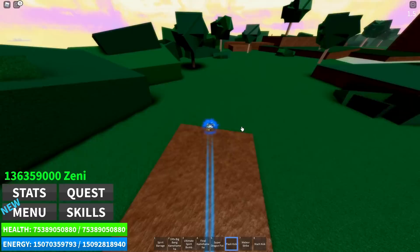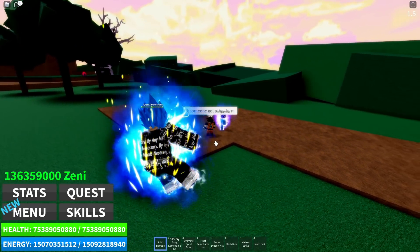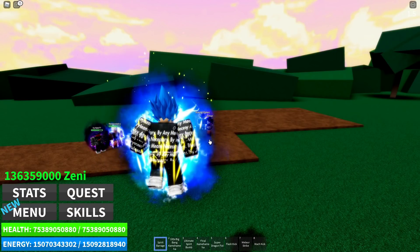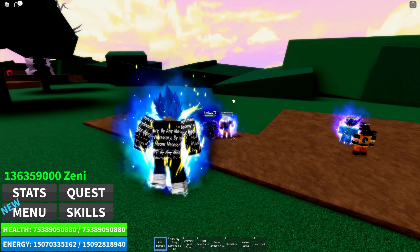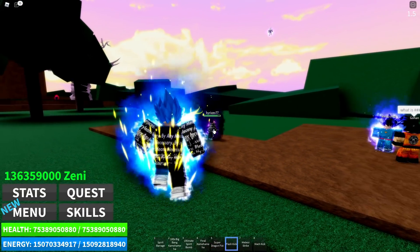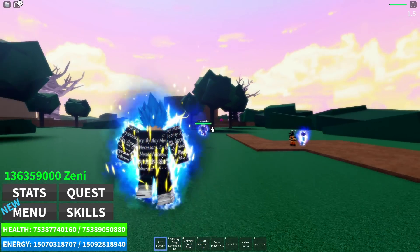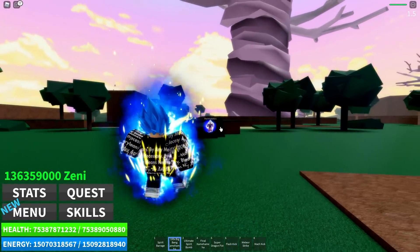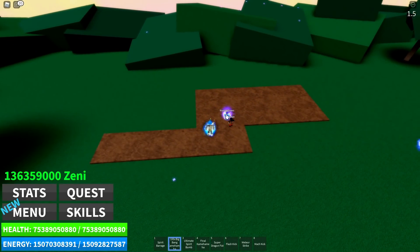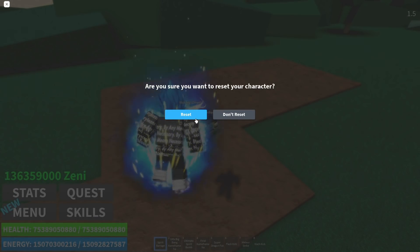Okay, we got this dude right here - this dude's about to get it. I don't know who he is. Once we're done with cooldown I'm clicking this thing. What the heck - you want this boy? I'll give it to you. We got Flash Kick - boom! He Ultra Instinct dodged it? Spirit Barrage? The cooldown can't be that much - bruh. Oh, I got the Ultra Instinct dodge too though. That dude just got wrecked - he thought he was about to do some wrecking but he got wrecked.